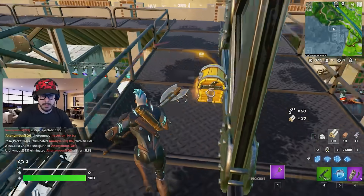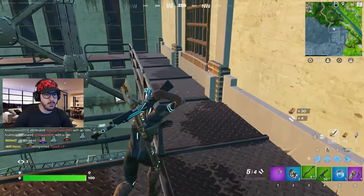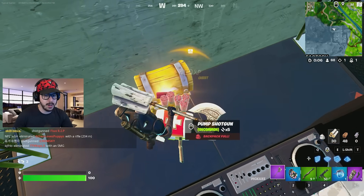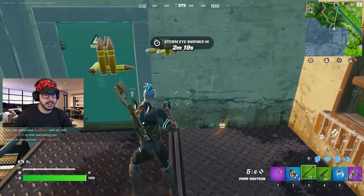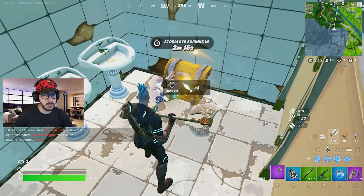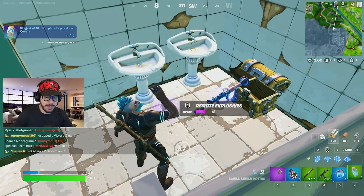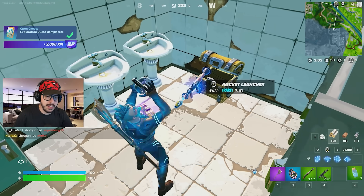When you land up here, look — there's gonna be two chests, which is fantastic. I just got a big pot, an SMG, a pump, and boogie bombs. You're gonna want to be really aware of what's in the game and what you want to use. Shield is kind of hard to come by, but luckily there is a ton of chests here. Opening as many chests as possible, especially at the beginning of the game, is really gonna up your chances of winning.